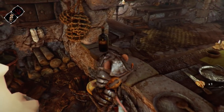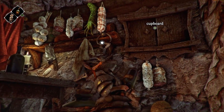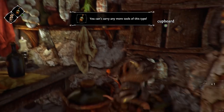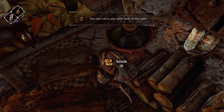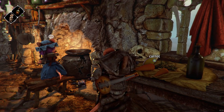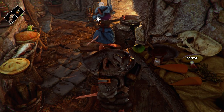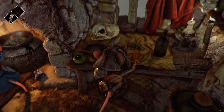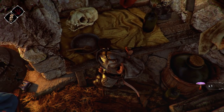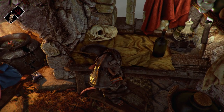There it is. The well key. Sweet. I wonder where the kitchen key is, though. You'd think it'd be in here. It doesn't seem to be on them either. I don't see it. Weeping widow mushroom. Why do they have a weeping widow mushroom? They're not making poison, are they?